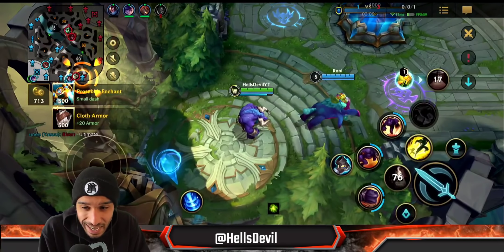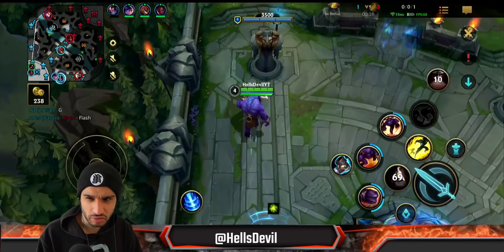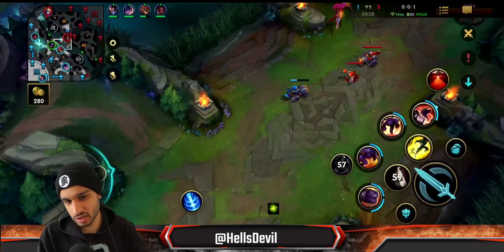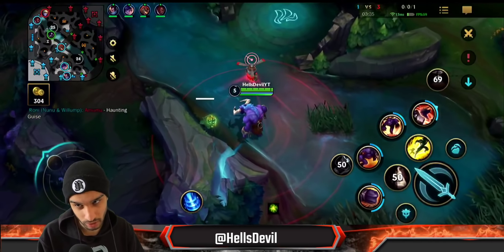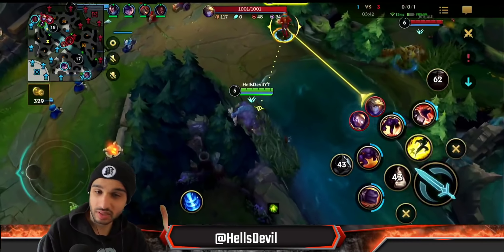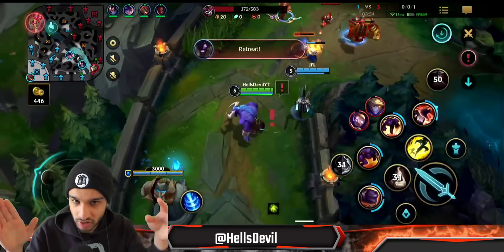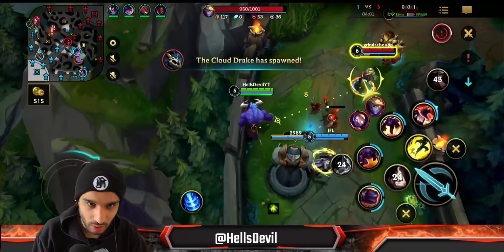I'm going for a Zeke's Convergence this game. I remember why — we have Yasuo and Lucian, who both benefit a lot from Zeke's Convergence. Also this enemy wants to fully engage on us and they have four melee champions. Zeke's Convergence is very good into melee champions because they want to get close to my team — it slows all of them and buffs the ally it's linked to for bonus damage. That's exactly why I went for it.